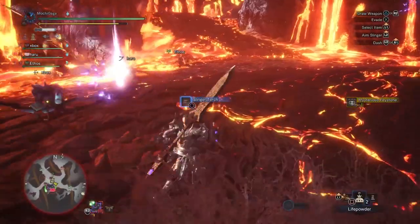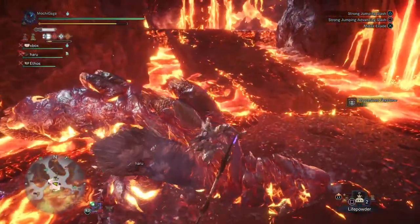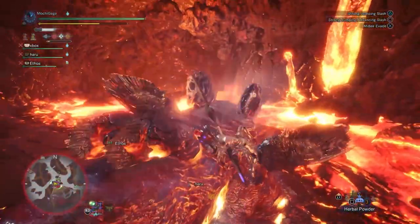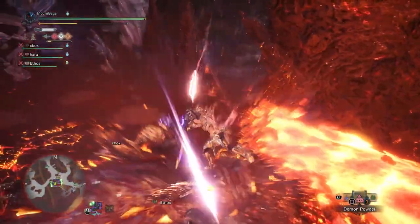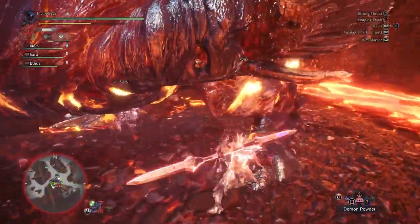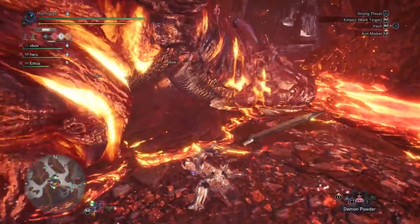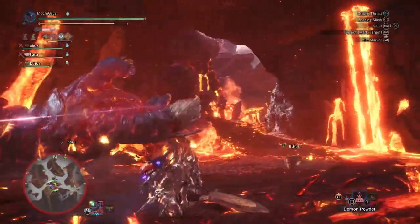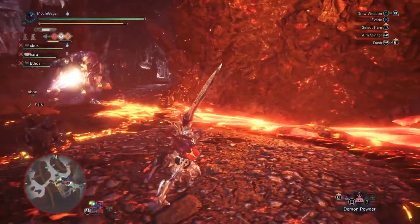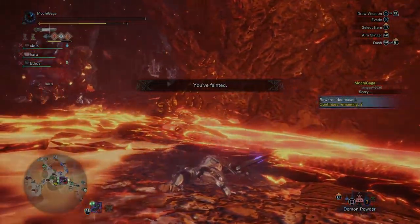Personally, I find this monster easier than the Greatest Jagras. For starters, you don't really need any special prep other than bringing a cold drink — no earplugs and no tremor resist needed. You can bring your set of choice, including heavy-hitting sets with high attack, 100% affinity, and Critical Boost, or any quirky mixed armor set you like. You also don't have to worry as much about being wombo-comboed from a roar or tremor. Instead, your main concern is avoiding his lava splash and spit attacks, which have great range and can hit like a truck — a truck on fire. I've been one-shot a couple of times, not just as a gunner but as a blademaster.